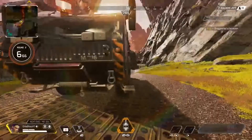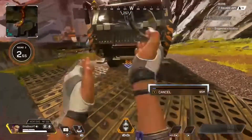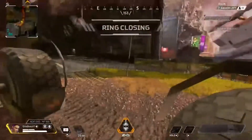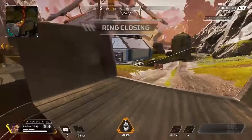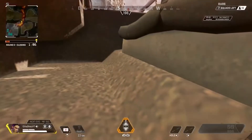So the first glitch is going to be with these type of trucks like this one. All you want to do is get your ring and throw it right under it, and then glitch into it just like this. It's a pretty easy glitch — I'm pretty sure you can do this with the trucks too.